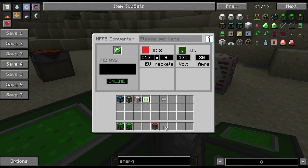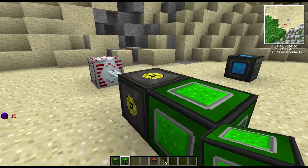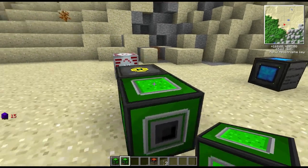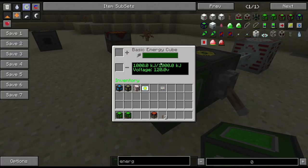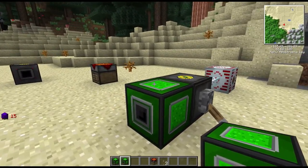I think this button probably doesn't do anything and it's the other one that controls all the output, but that does look buggy. We turned on the IC2 power and it filled up the Universal Electricity. Anyway guys, if you can explain that in the comments I'd appreciate it — thanks for watching, see you next time.